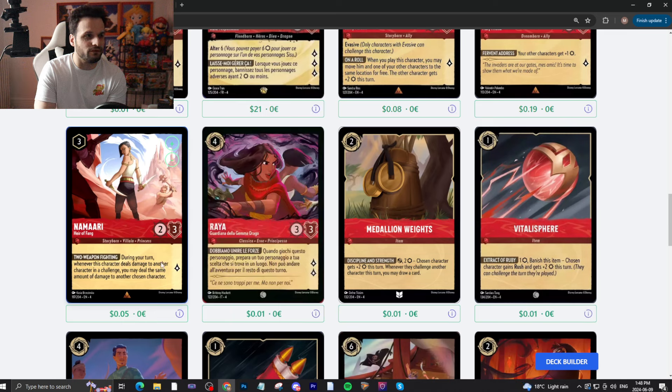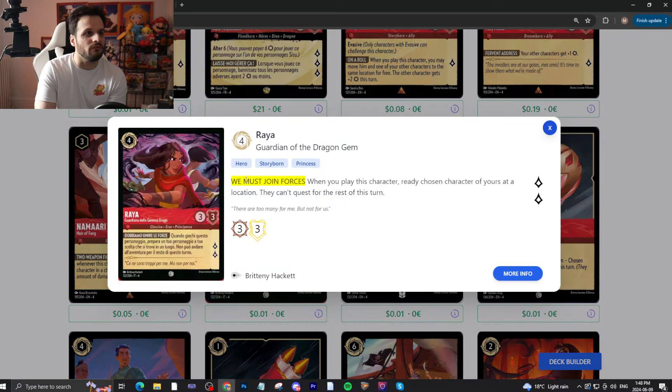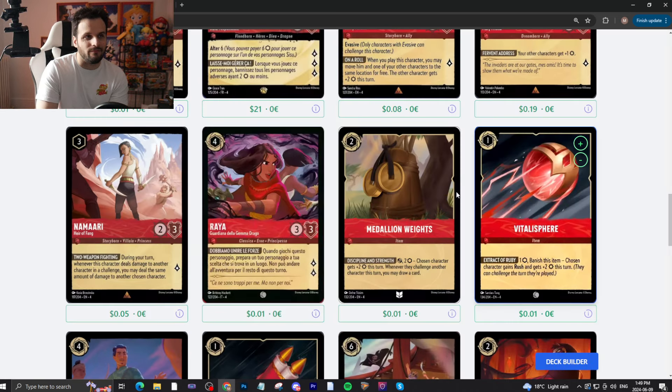Namari — three-drop, inkable, 3/2, quests for one. During your turn, whenever this character deals damage to another character in a challenge, you may deal the same amount of damage to another character. It's like a mini Mulan — it's not really going to be playable. Irea — four-drop, inkable, 3/2, quests for two. When you play this character, a chosen character of yours at a location can't quest for the rest of this turn. It's a little expensive for what it does — might see play in a Locations Matter Ruby Aggro deck, but that's a tall order.